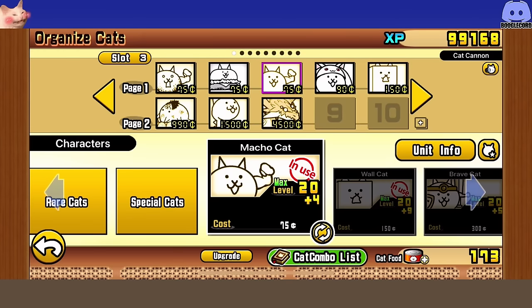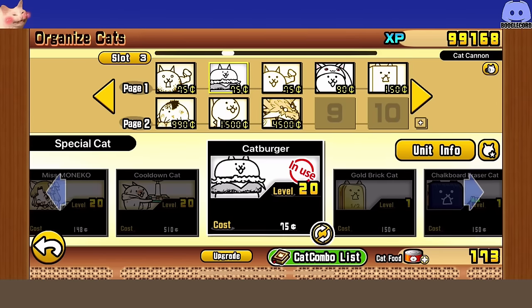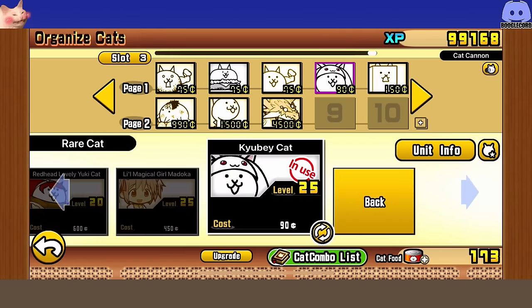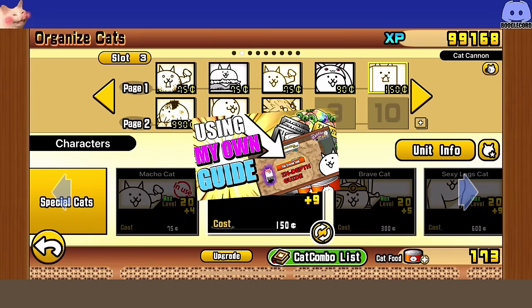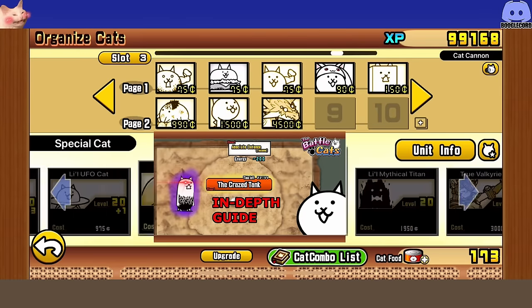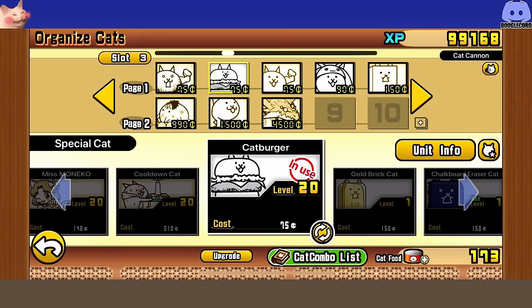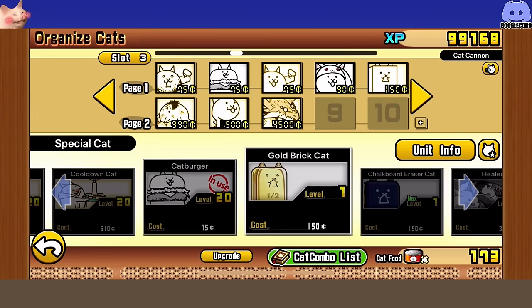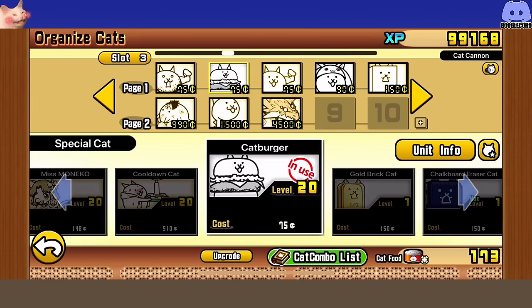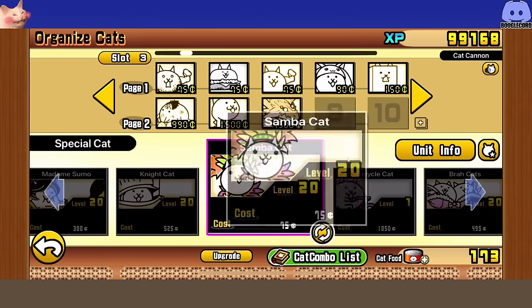Yo what's up guys, JohnBugle here. Today we got the Crazed Tank in-depth guide, the updated version because the old one is pretty low quality. Even though that old guide still works, many people see that video, they see true forms, they get intimidated, but they don't understand what a guide really is. So I'm just gonna break it down even further and show that yes, this is possible with level 20 to 25 units.